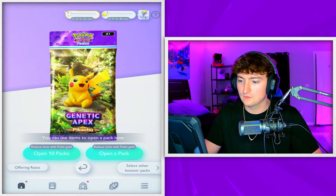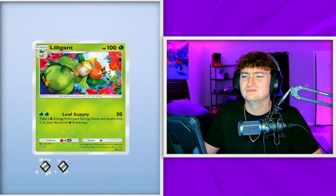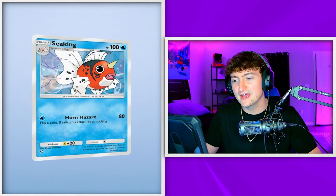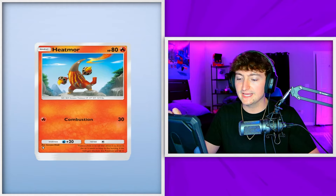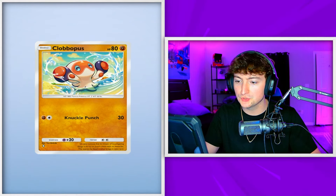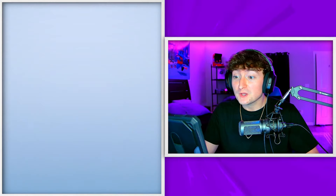On to Pikachu — time to open you backwards. Please be good. We got Sizzlipede, Grappaloct, and Seekinstone. All right, here's our regular pack. Oh wait, is that another Pikachu? What could it be? Voltorb and — oh! That's definitely a point for team regular. I'm pretty sure this was like a 0.5% pull rate.